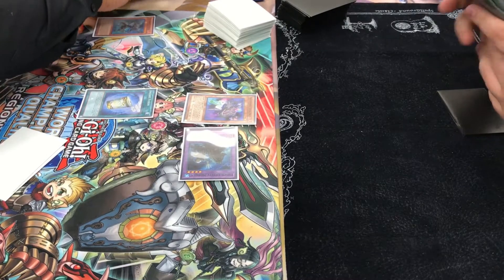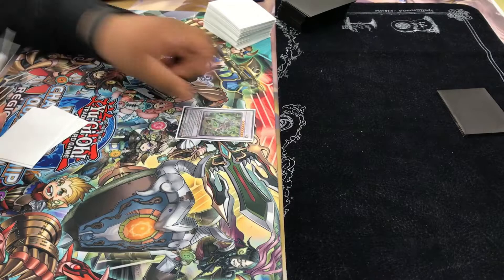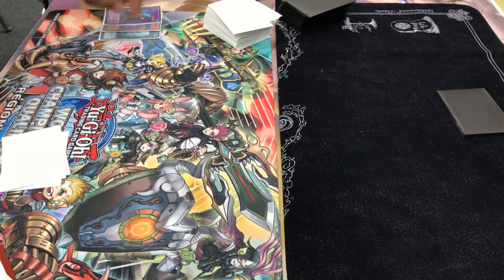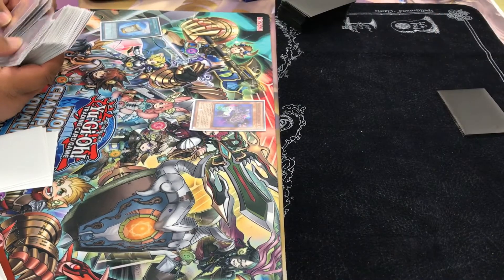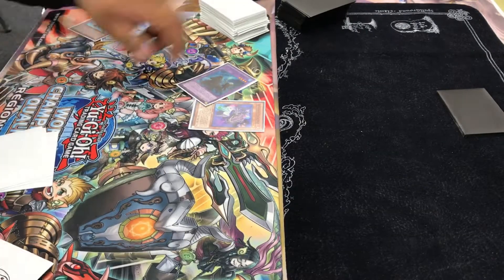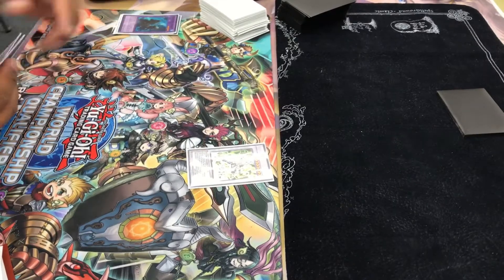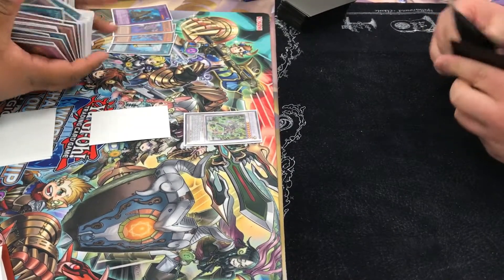Once I see that he goes into Omega, I'm like, wait a minute — got us on the Harmer Deck. So we're about to change that. We look through his deck for the Harmer Deck, sends it, and then Instant Fusion Norton and summons Omega. Then he sets one and passes turn.